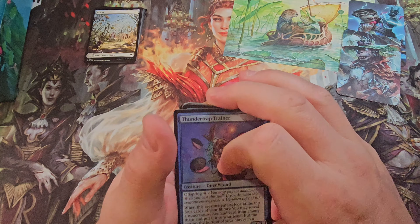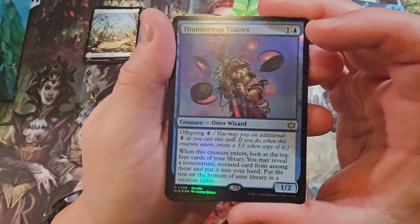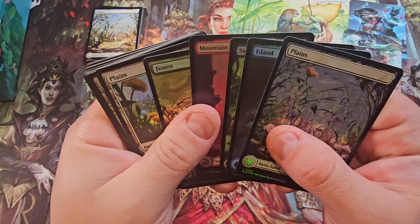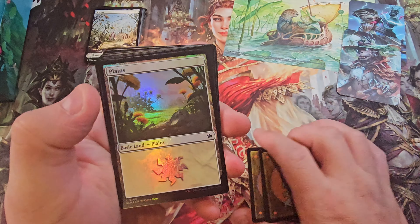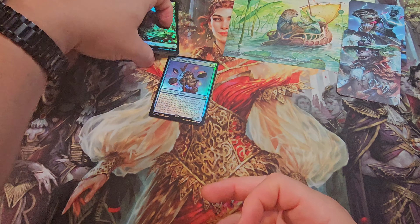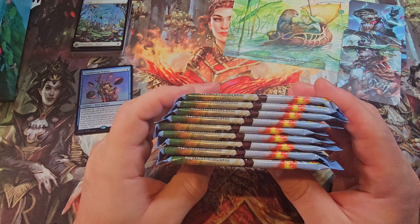All right, so our promo card is the Thunderclap Trainer — rare auto wizard bundle promo, can't really argue with that. And look at that — it's one of each full art in foil and then the regular art in foil. Huh, okay, that's different. So we got our one bundle rare to start out with, and now nine play boosters — let's see how we do.